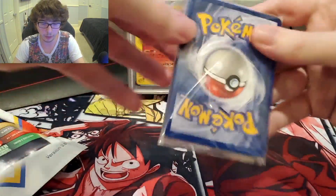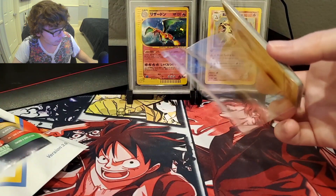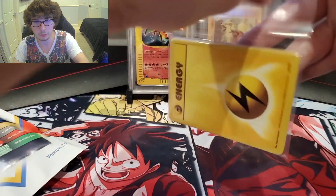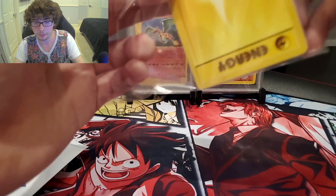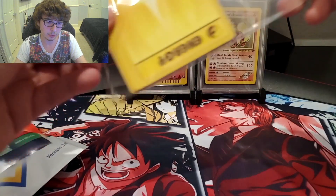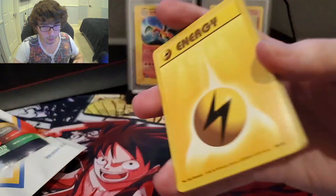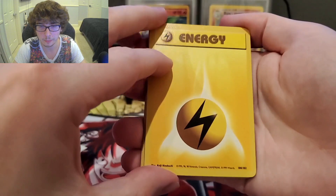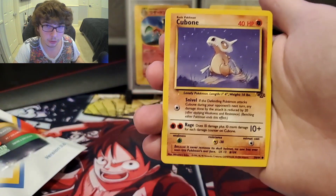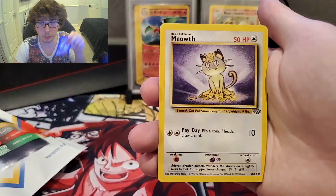Now we are going into our final pack of the three mystery packs, before we get into the PokéRev mystery pack. And to be honest, I'm actually really enjoying these mystery packs. They're kind of nice. I wasn't certain how I would feel about it, but I am really enjoying that. We have a Lightning Energy to start. Cubone. These Vintage Wizards of the Coast cards — they are really bringing me back.